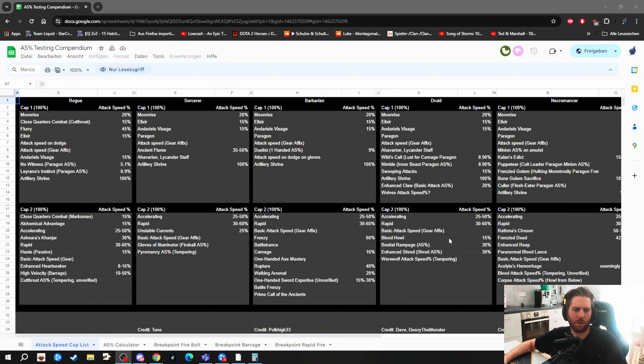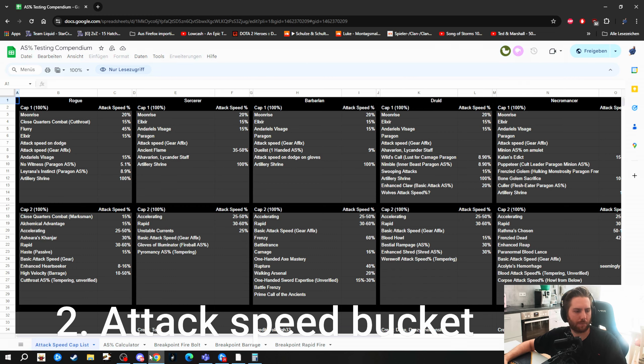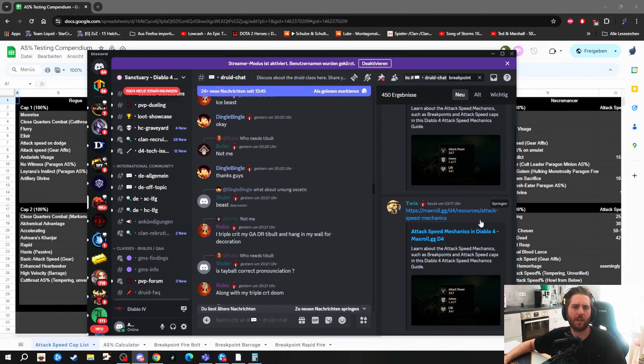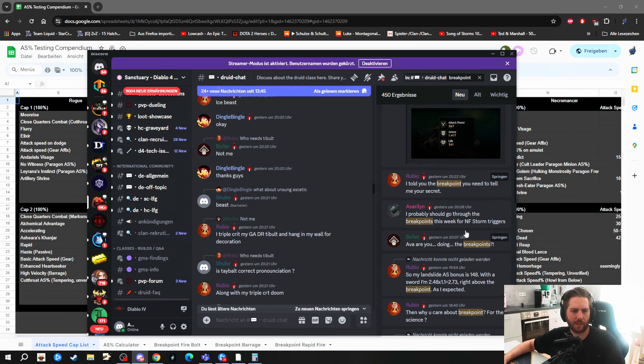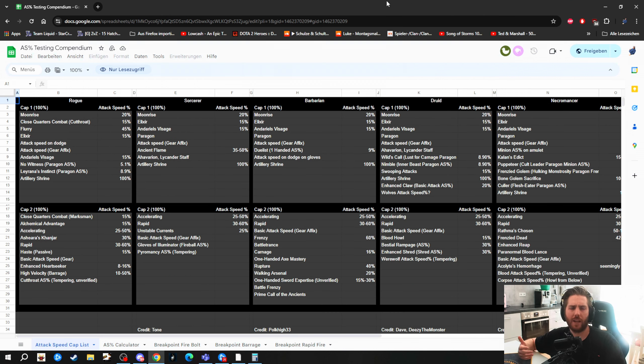The first bucket had things like Rampage, Blood Howl, Enhanced Shred, and Rapid basic skill tempers — mostly things that don't include Landslide. But now that they changed Earthbreaker to Earth attack speed, it is a skill attack speed and thus it's in the second bucket. Community members in the Diablo 4 Discord confirmed this: all skill attack speeds like Earth, Werewolf, and Shapeshifter attack speed are in the second bucket. This makes the Andariel's Visage build even stronger.